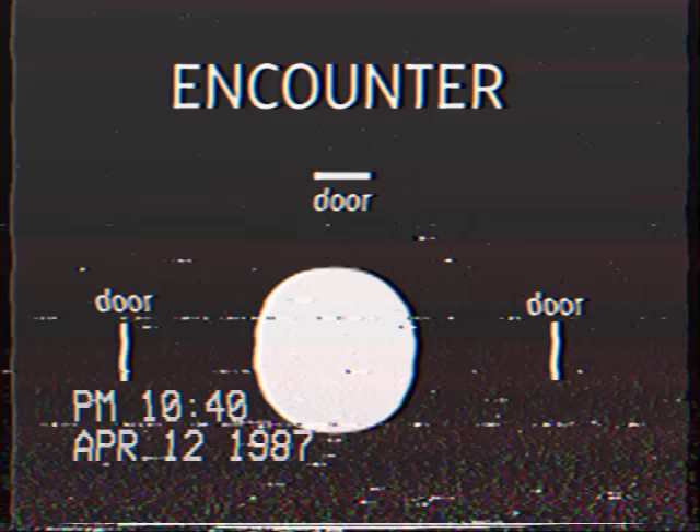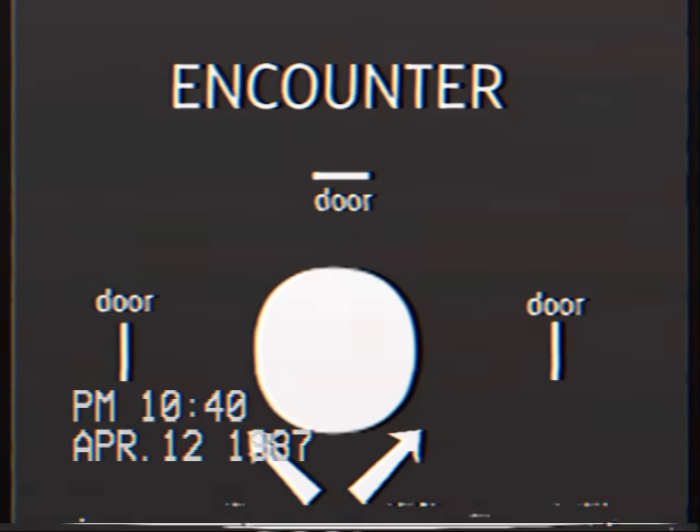After passing through the obstacles, you will encounter a roundabout room. The room contains three doors, but only one of them is real. Players need to look both ways quickly to see which door is real. If neither of the doors contain signs, then the door ahead is the real one.